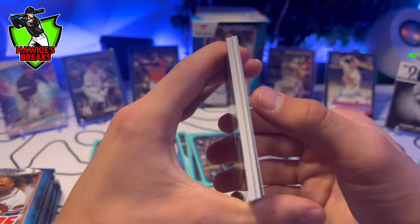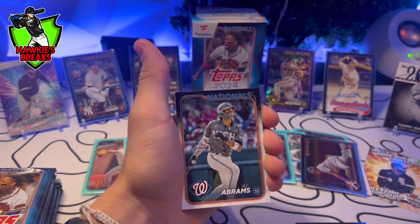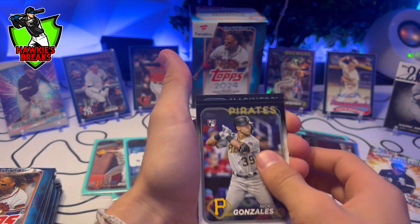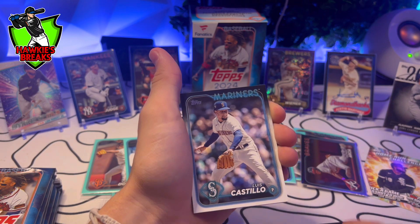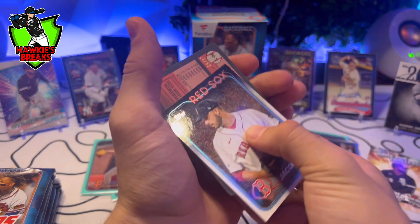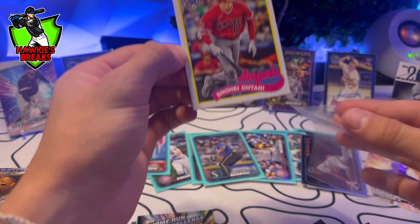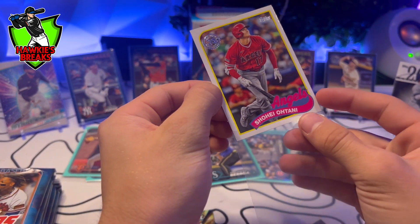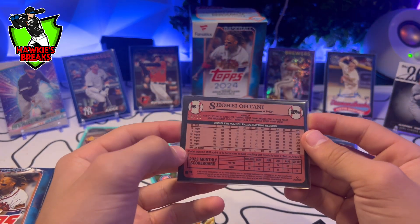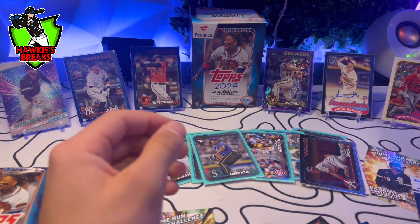Whoa — you see that? It's a fully different color. Oh my god, this is loaded! I think I see an Independence Day — Nick Gonzalez. This feels thick. Matt Olsen, Luis Castillo. Oh my god, out of 89 — Shohei! Wow, wow, wow. Oh my god, what a box! Is this a vintage stock? Vintage stock — Shohei out of 89 on the Angels. This card has got to be worth so much money. Oh my god! What a box.